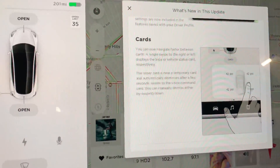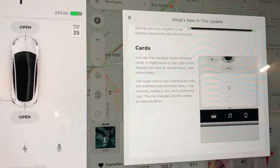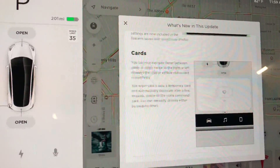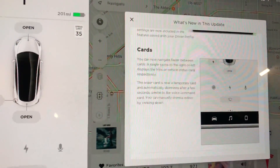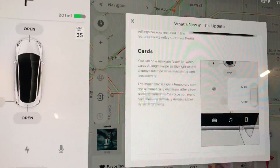And last, cards. You can now navigate faster between cards. A single swipe to the right or left displays the trips or vehicle status card respectively. The wiper card is now a temporary card and automatically dismisses after a few seconds, similar to the voice command card. You can manually dismiss either by swiping down.